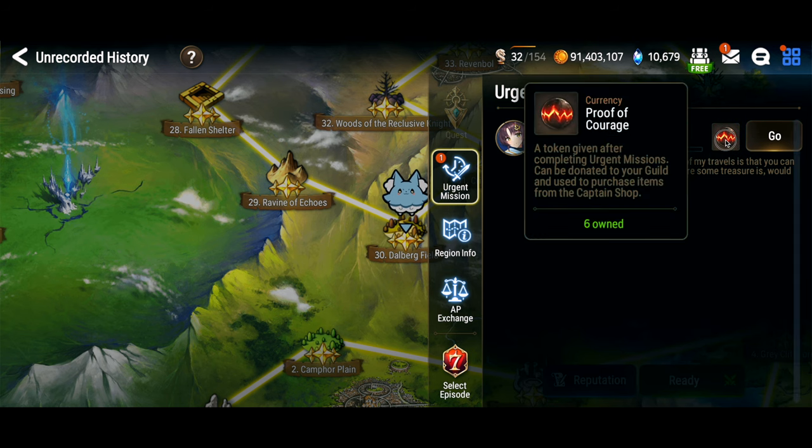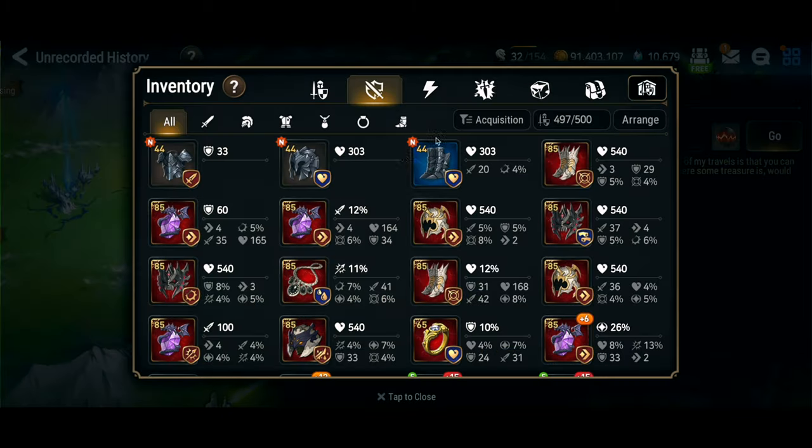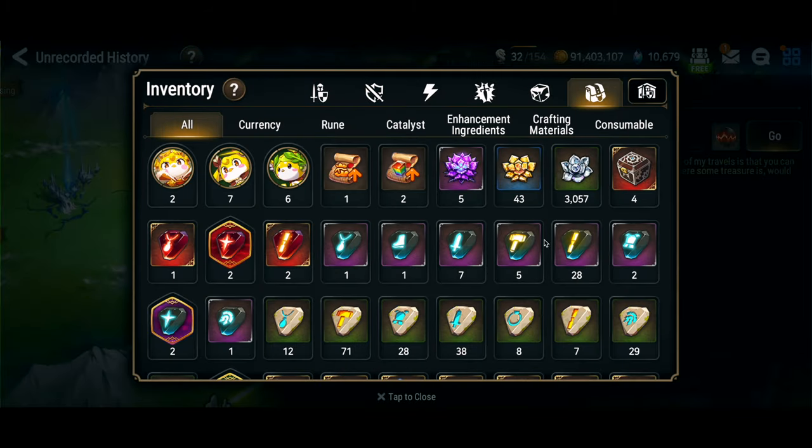The nice thing about Unrecorded History is you also get currency that you can trade in your guild to buy those guild artifacts. Now let's talk about the differences between Unrecorded History and Hunt.